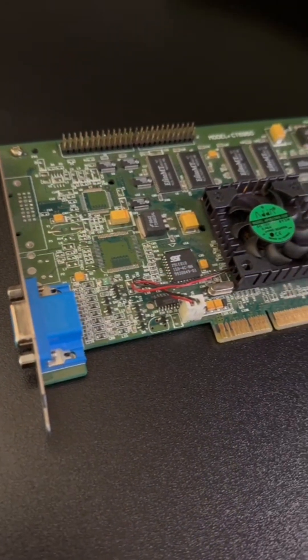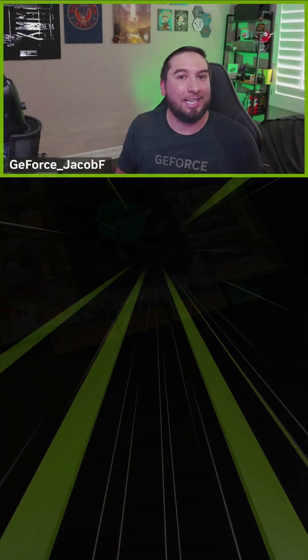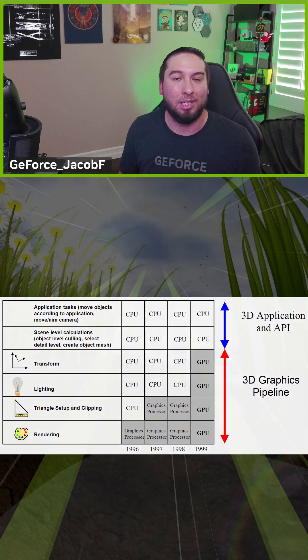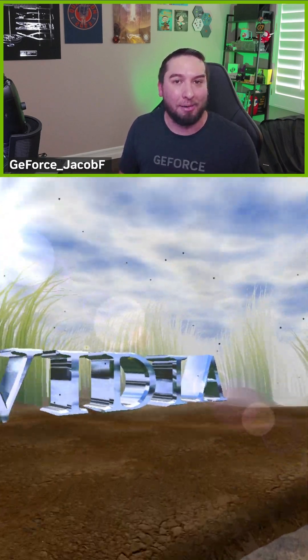Available in both AGP and PCI interfaces, it had a dedicated transform and lighting engine that took the load off the CPU, which was revolutionary and allowed game developers to push graphics fidelity to higher levels than had ever been seen before.